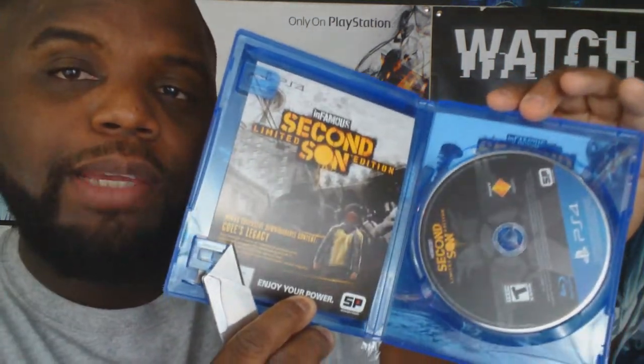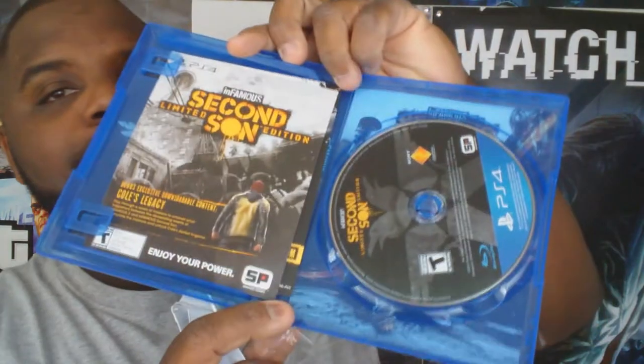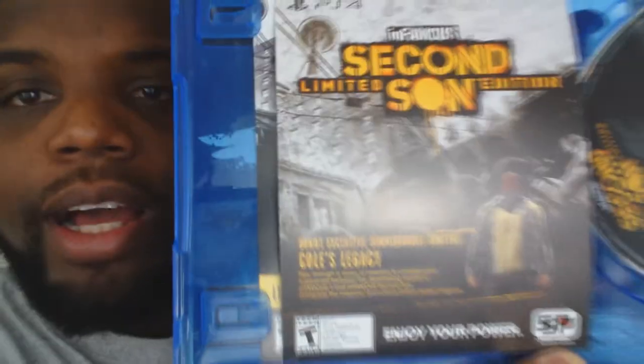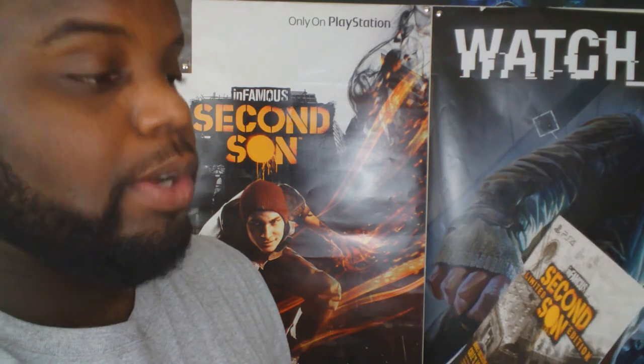This is what you see when you open up the package. I still got the trusty plastic shrink wrap on — let's remove this. I want to make sure you guys can't see any codes there. If you guys steal my codes, I'm going to be a little on the upset side. You get the exclusive DLC, Cole's Legacy, with codes on the back — so that's one thing you get.